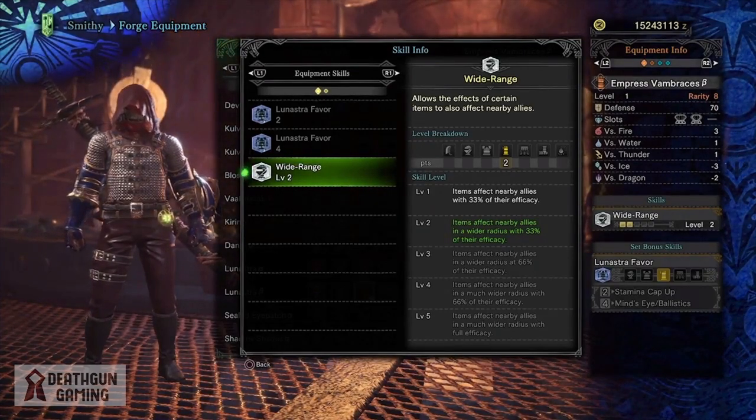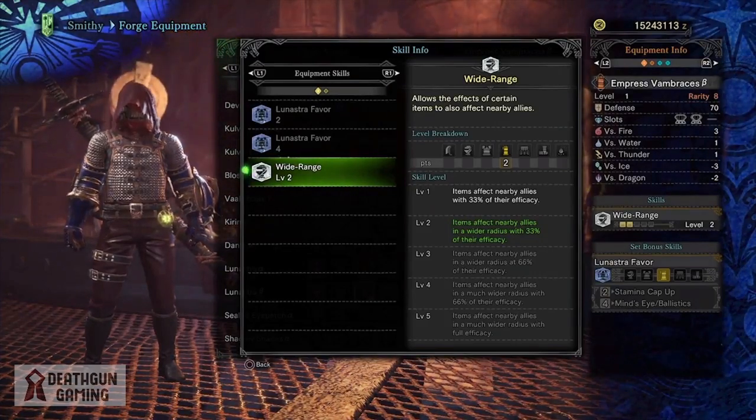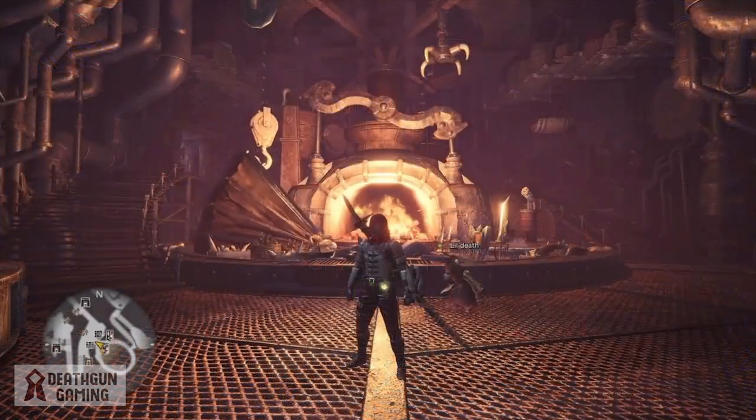Those are all my favorite arm pieces in the game — I use them all the time. If you had to pick one, I would definitely without a shadow of a doubt pick the Valhazak Braces. That being said, every single arm piece on this list is of the highest tier.